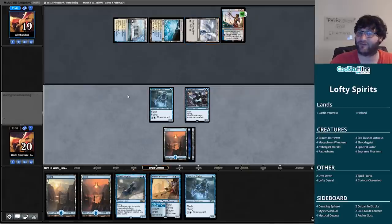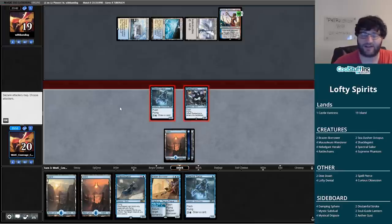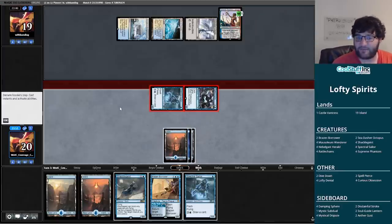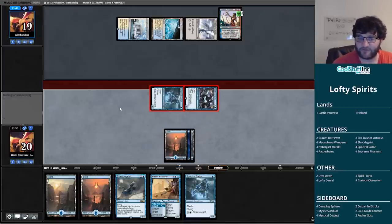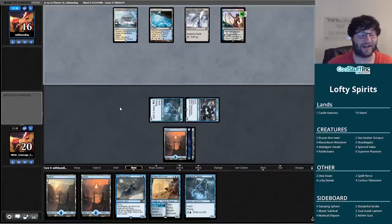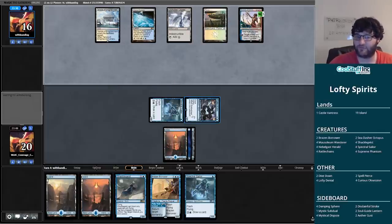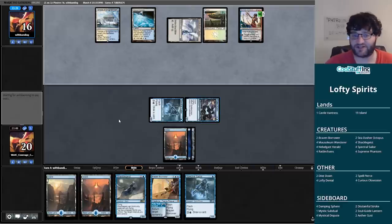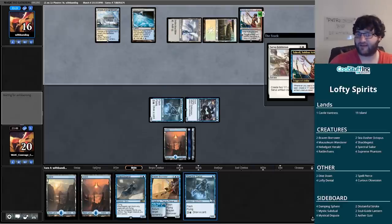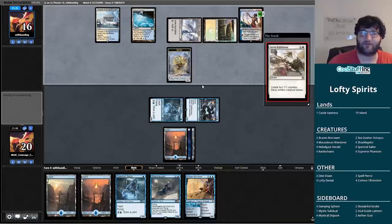I don't care about those tokens so much — I can just attack my opponent here and attempt to ignore the Saheeli for the entire game. We're going to pass the turn, play Shackle Geist, play Spectral Sailor, and we can even tap down a creature with Shackle Geist if we need to. With flash provided by Rattlechains we could do both on the end step. Meanwhile our opponent plays Servo Schematic — sorry, can't say 'Exhibition' — a lot of servos there.